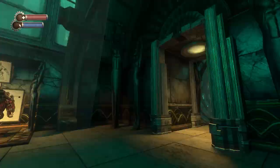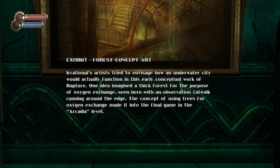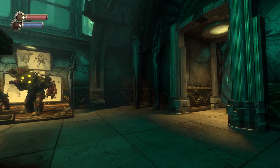Exhibit Forest Concept Art. Irrational's artists tried to envisage how an underwater city would actually function in this early conceptual work of Rapture. One idea imagined a thick forest for the purpose of oxygen exchange, seen here with an observation catwalk running around the edge. The concept of using trees for oxygen exchange made it into the final game as the Arcadia level. Though for this kind of thing, you wouldn't really want trees — you'd probably want algae farms.